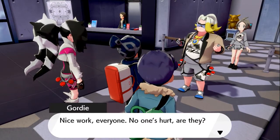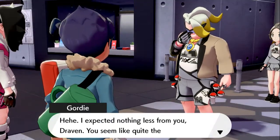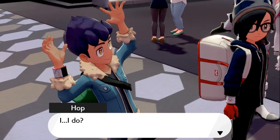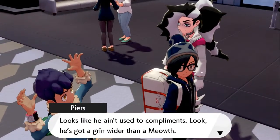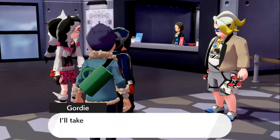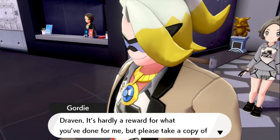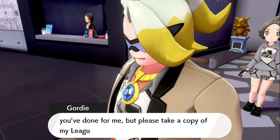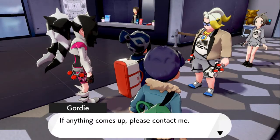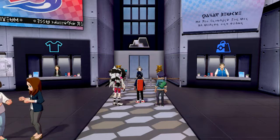Nice work, everyone — no one's hurt, are they? Gordie says: 'Battling a Dynamax Pokemon all on your own is pretty hard work. I expect nothing less from you, Draven. You seem like quite the reliable trainer too, Hop.' Hop is not used to compliments — looks like he's got a grin wider than a Meowth! 'I do not — shut your gob, Pierce.' Gordie will take care of the Pokemon we battled. 'It's hardly a reward for what you've done for me, but please take a copy of my League card.' We're getting another rare League card!